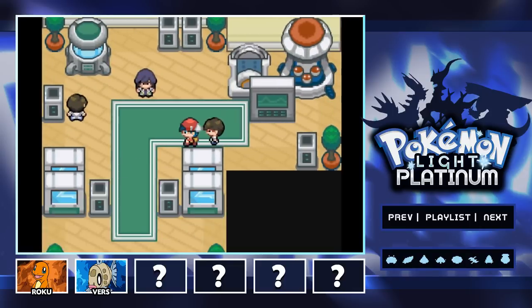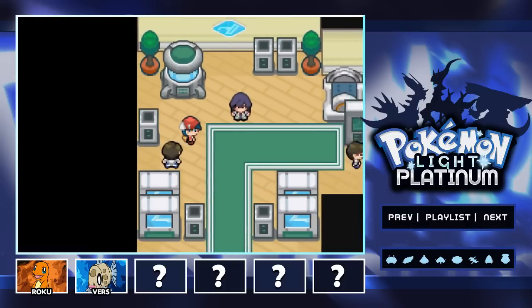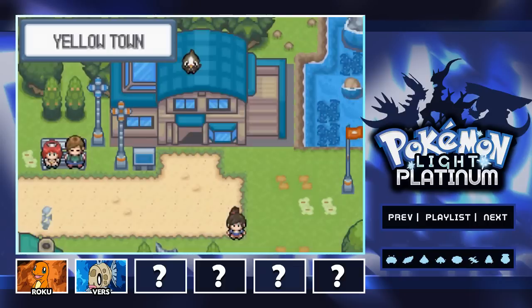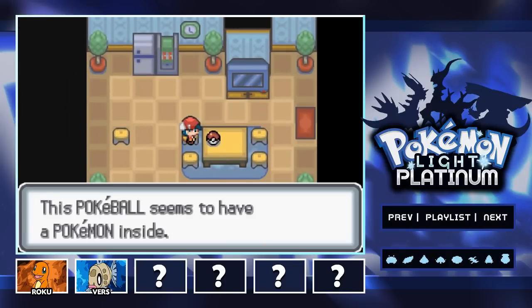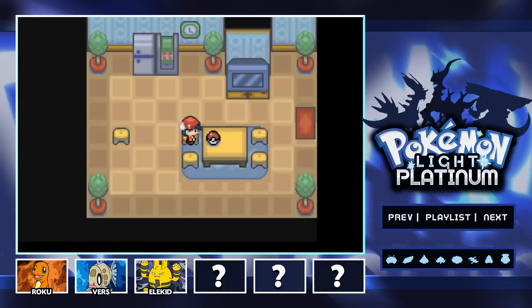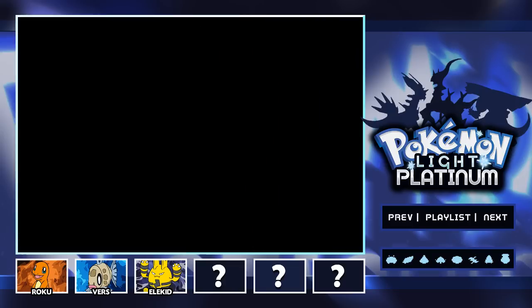Another suggestion from you guys is that there are Pokemon we can add here. I might as well show you guys what Pokemon we can get. You go right up to the side of the building, and if you look inside the Pokeball there's an Elekid. We will go ahead and obtain the Elekid — I don't know if I'll be keeping it around, but I thought I'd at least show you guys where you can obtain one. It really is a solid electric type.